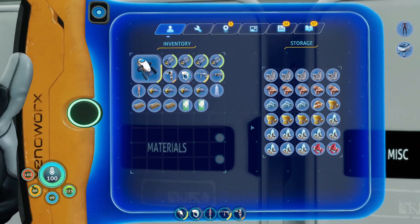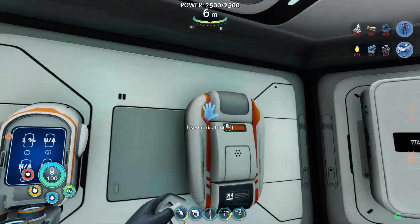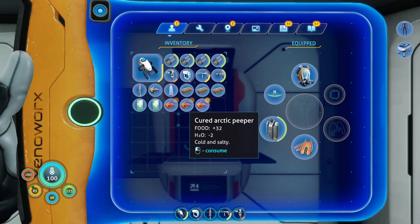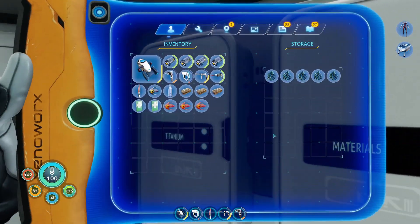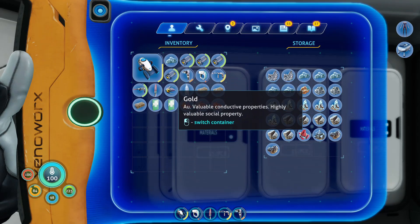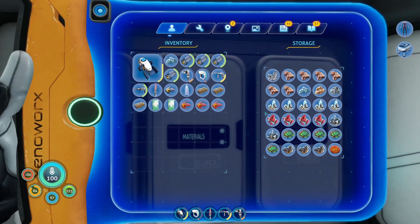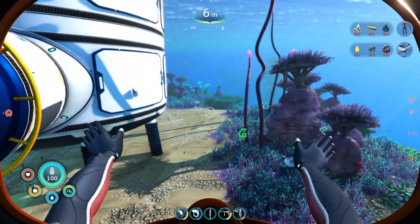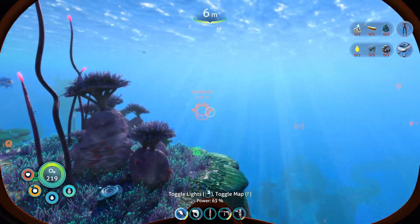Let's see if I have any salt. I do have three salt — that will be extremely useful. Let's turn those into cured peepers. Now we have three cured arctic peepers. We actually have a ton of salt, so let's turn that last peeper into a cured peeper. Let's grab a few peepers as well as some bladderfish, and then we'll be good on food for a very long time.